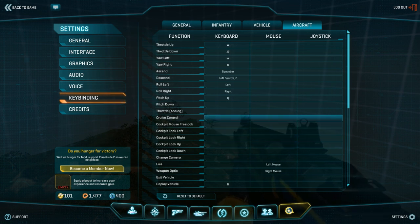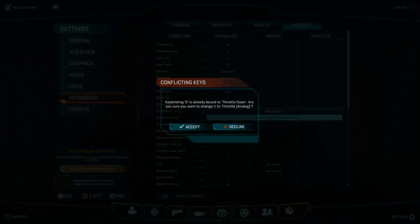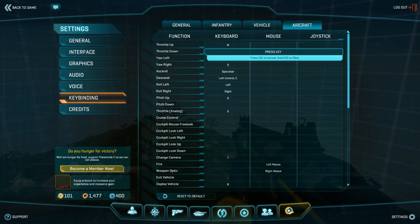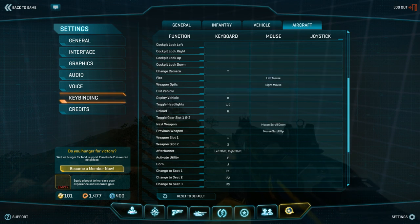The next thing we're going to look at is throttle analog. We recommend that you bind throttle analog to S. You may notice that throttle down is already bound to S — that's fine, change it to throttle analog. Then change throttle down to X. X will already be bound to using your utility, and that's fine — go ahead and erase that bind, because you already have your activate utility bound to F as well, and you'll still be able to use it with F.